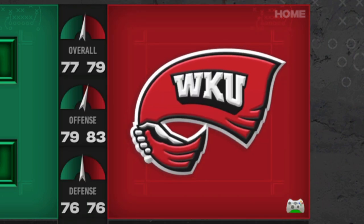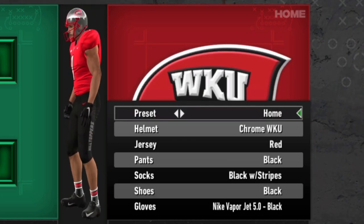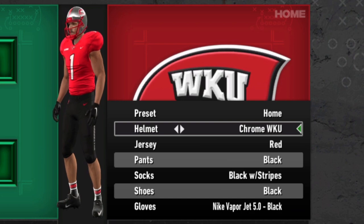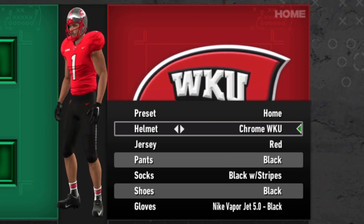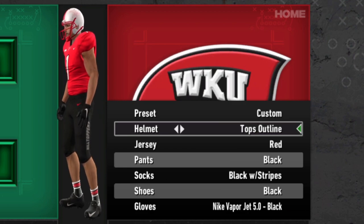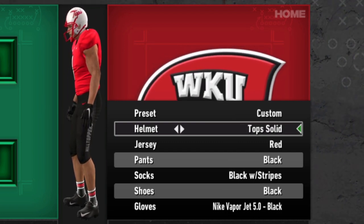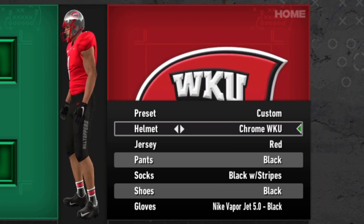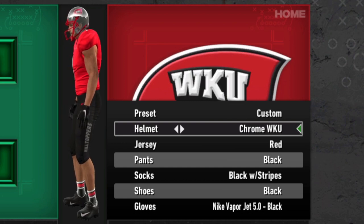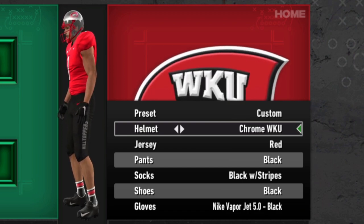Now we can take a look at the final team updated in the College Football Revamp mod — Western Kentucky, the Hilltoppers. They've got Big Red and a pretty solid look. The helmet says Chrome — it doesn't look great in this menu, but a lot of these shinier Chrome versions look much better once you get into the game. They've got the Chrome Western Kentucky, a more standard white one, the Tops outline referencing Hilltoppers, and one with that outline script filled in as a solid version. I think it would be cool if they had a red one.